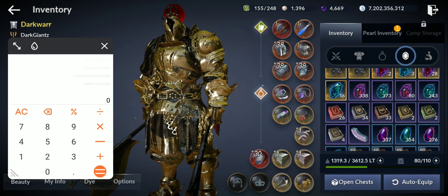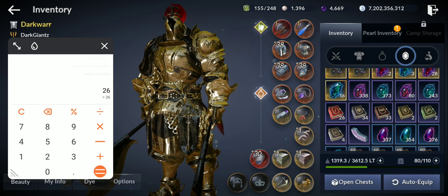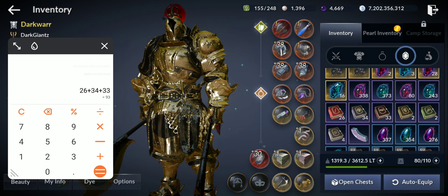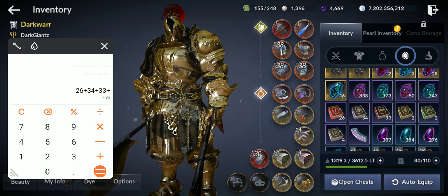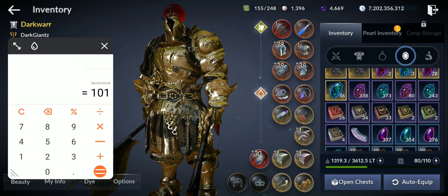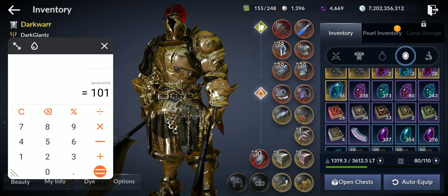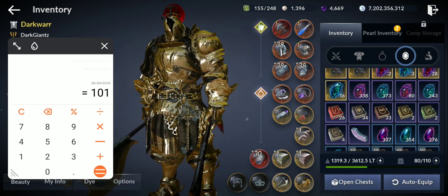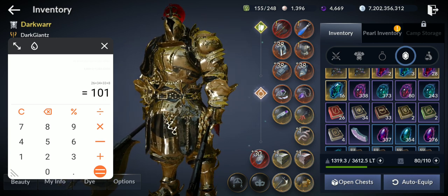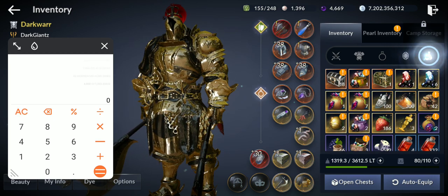I also got skill books — most dropped from hunting monsters while doing quests. That's 26 + 34 + 33 + 4 + 8 = 101 skill books. This is worth around 100 million silver because each one sells for about 1 million. So 100 million just from the skill books.